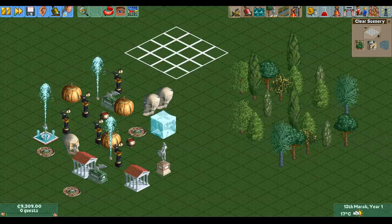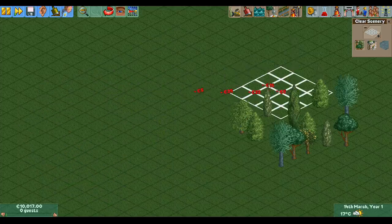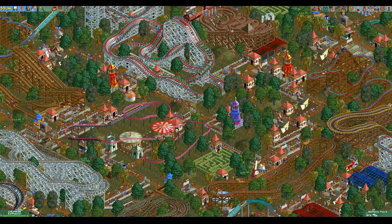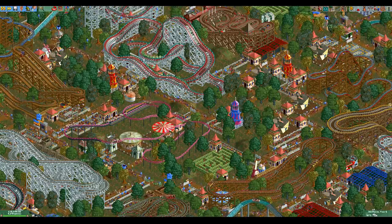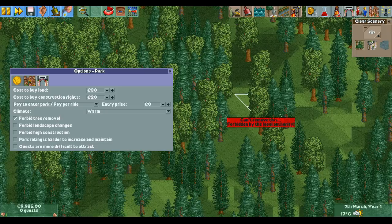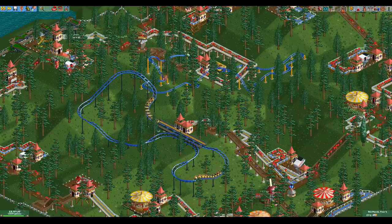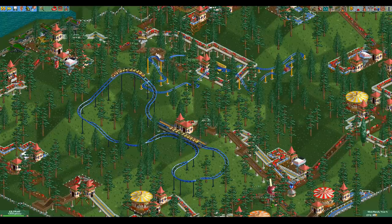There is one downside to trees that other scenery doesn't have: while most scenery gives you money back when you delete it, removing trees actually costs you money. This makes sense from a gameplay standpoint as it allows scenarios to be made more difficult by filling the park with trees, making it more expensive to build — a great example of this is Fungus Woods. There is also a scenario option that makes it forbidden to remove trees, and I absolutely hate it. It forces you to build around the trees and it's very annoying, especially when combined with a height restriction so that you cannot build above the trees either. Harmonic Hills is a scenario from the RCT1 expansion packs that has both these restrictions in place and it's my least favorite scenario.